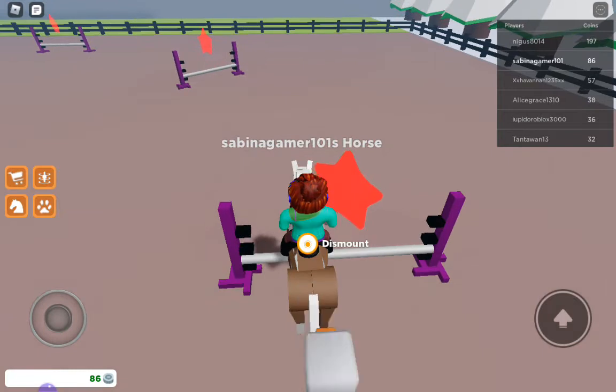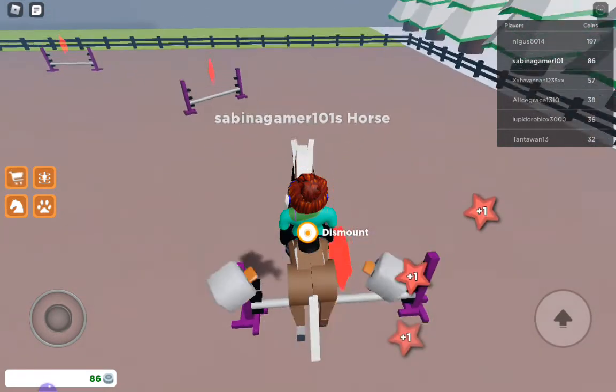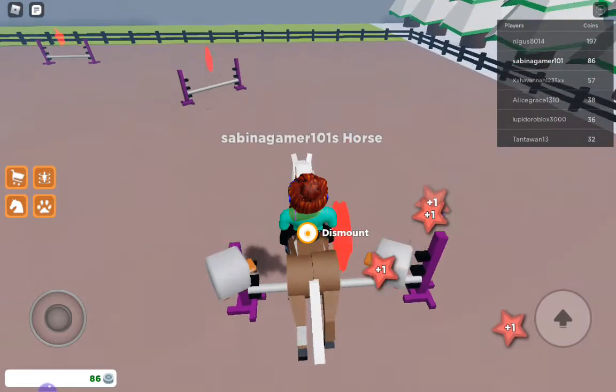We just walk on here and then we jump and hold the jump button and we're perfect. It gives us stars constantly and you don't have chip blocks and you gain them much much faster.